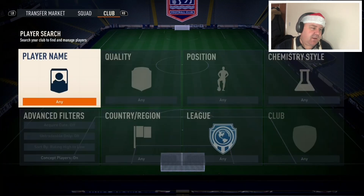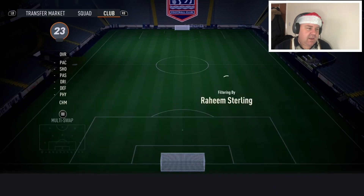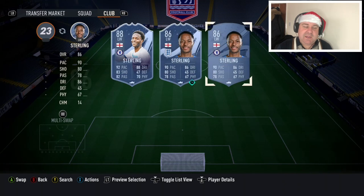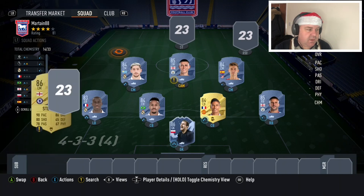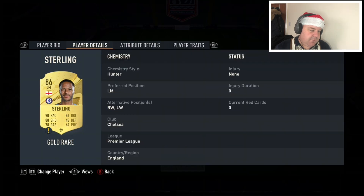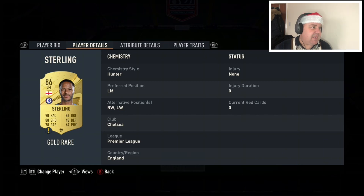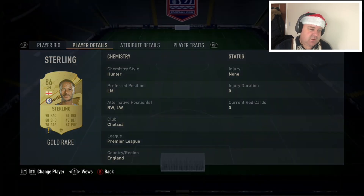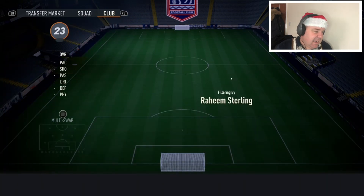On to the front three. On the left — but I would put him on the right in game — is Raheem Sterling. For me, he's an absolute live wire. I've actually got him in the squad at the moment. You know what Sterling brings: just a bundle of pace, agility, and balance, and he can finish. The weak foot is a bit of a problem at 3-star, but he can go left wing or right wing. He is about 13,000 coins at the moment, so he's an absolute steal — absolute bargain.